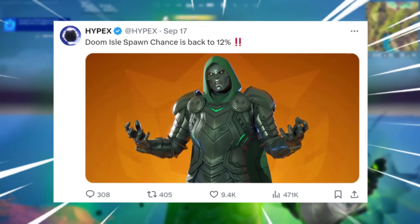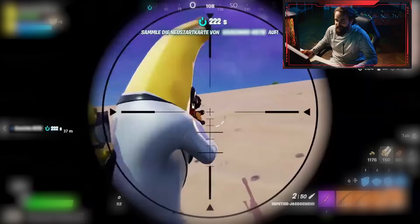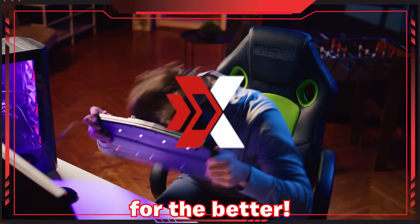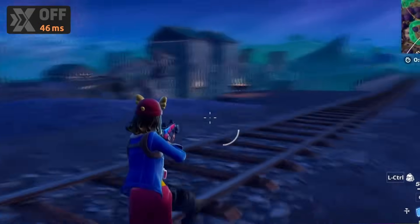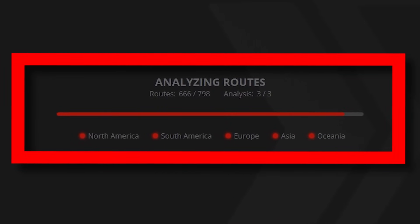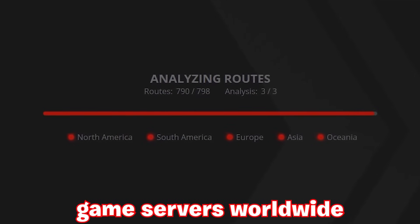So now with the Doom Island being rare again and spawning near end game, you'll need a good connection — which is why today's video is brought to you by ExitLag, which is about to transform your gaming experience. ExitLag knows how important smooth sustained connection is across online gaming, especially in the current era, which is why they have a built-in AI route optimizer that identifies the best routes for data packets in real time, optimizing the connection across over 2,000 game servers worldwide.